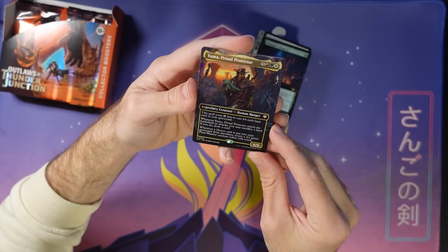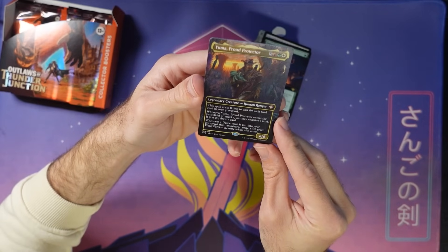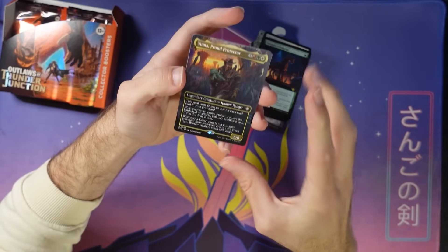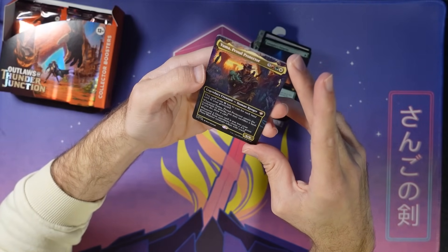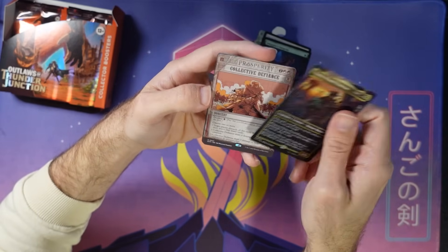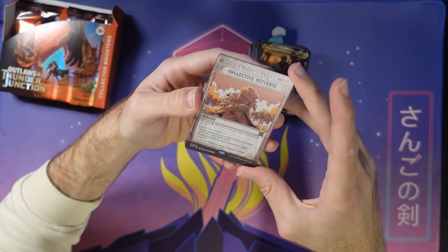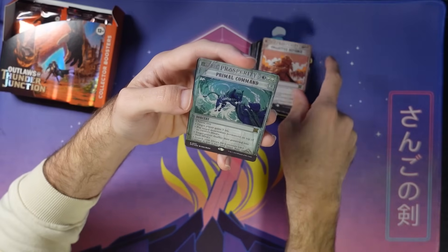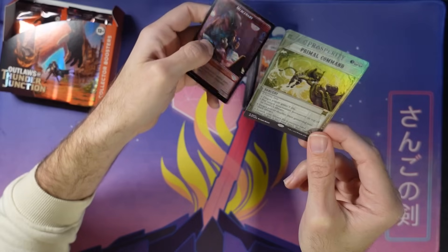Here's a borderless version of the face card from the commander decks. I guess the ones in the commander decks also kind of look like this, but still cool to get Yuma here — it's the face card for the lands deck. Collective Defiance — nice. That escalate card fits with the spree vibes of the set. Foil Primal Command — very cool. Played a lot of this card as well. Perennial cube card, and played in commander. Played in standard back in the day because I'm a dinosaur.